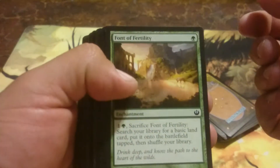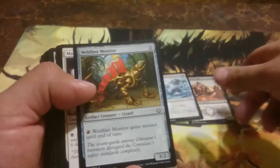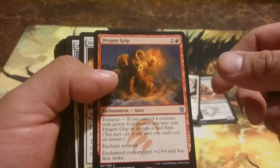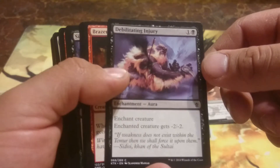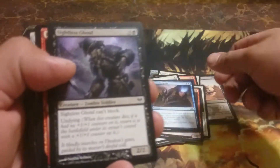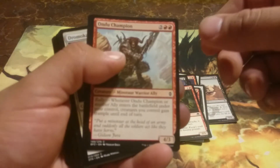All right, so in the first half we got: Font of Fertility, Groom Our, Bonkin, Oblivion Strikes, Welfast Monitor, Maridou, Hate Bleed, Dragon Grip, Defying Verdict, Doom Traveler, another Doom Traveler, Duty For Return, Debilitating Injury, Brazen Wolves, Jace's Scrutiny, Sightless Ghoul — now the Brazen Wolves — Dune Champion.